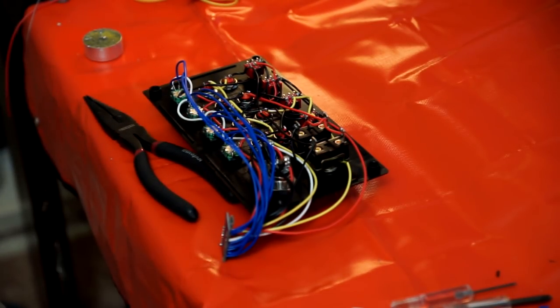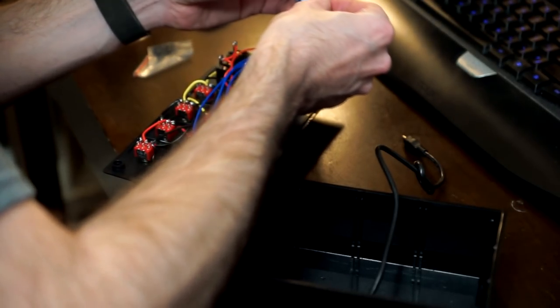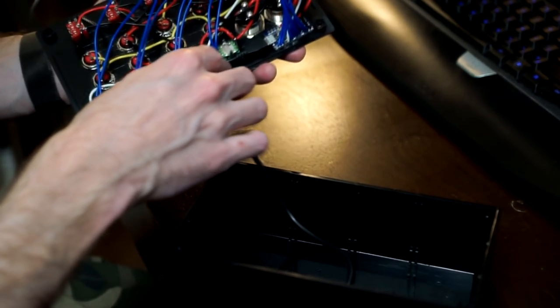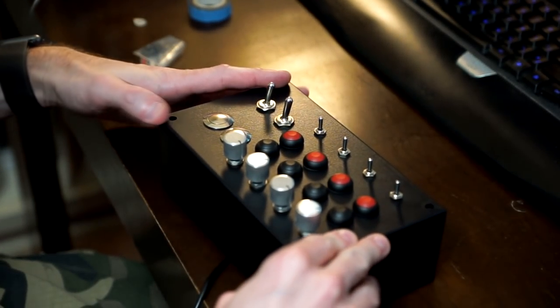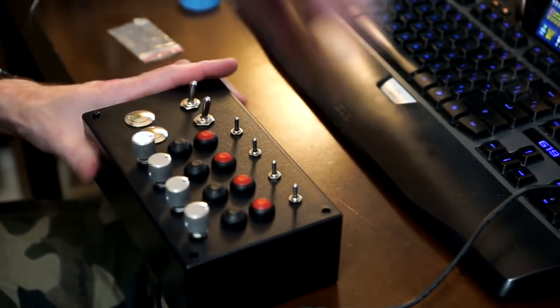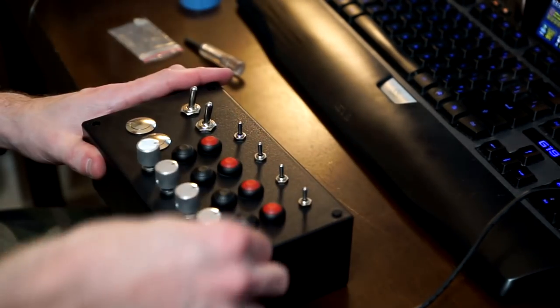Finishing up the last few connections to the rotary encoders, then sticking the board to the backside of the front panel so there's no movement of wires during use. We've also tied a knot in the USB cable and threaded it through the back as a strain relief — so if the cable gets tugged, it doesn't tug on the PCB itself. Once we've done all that, we simply put the lid on and put the screws in, and we are ready to start testing.